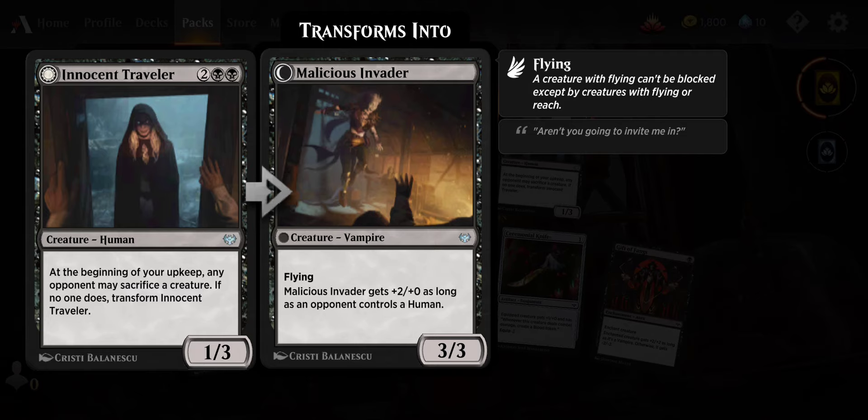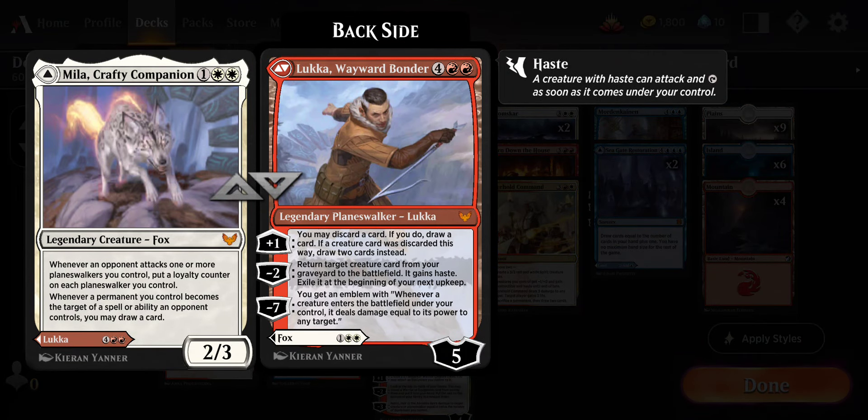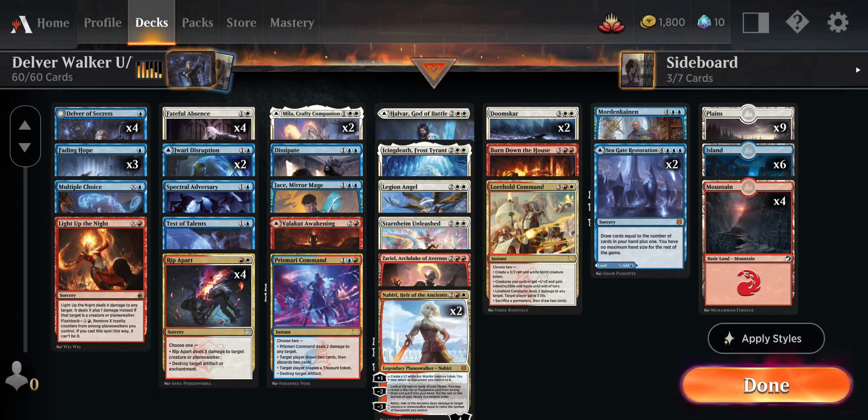Almost all of our planeswalkers make tokens — most of our spells make tokens — so we can actually build quite the army. Despite not running very many creatures, we also have Milo, which has planeswalker synergy. Milo's pretty good. I'm a free-to-play player, or I'd actually put quite a bit of money into this deck because it is really fun to run.